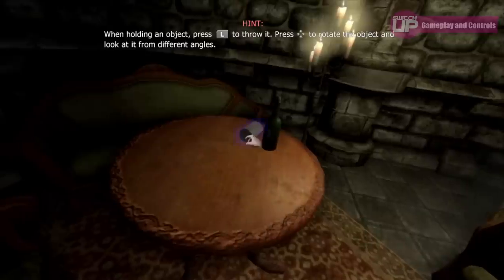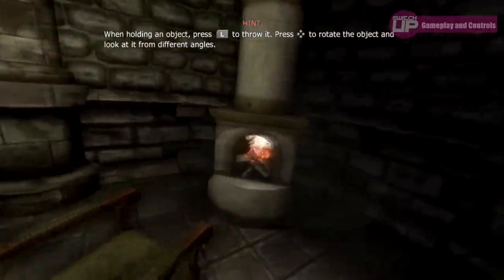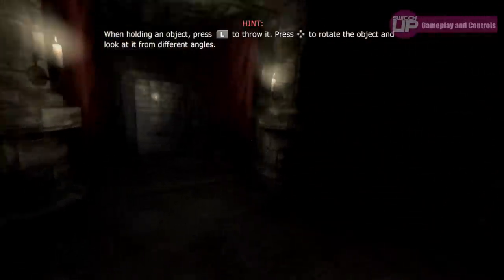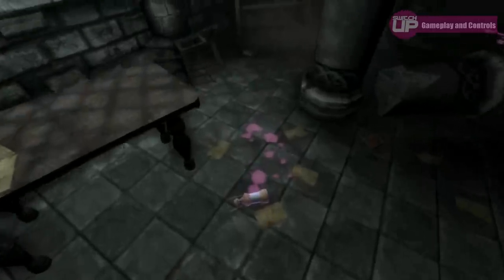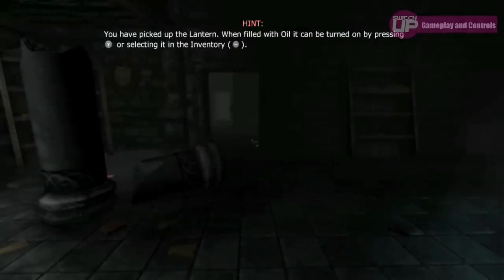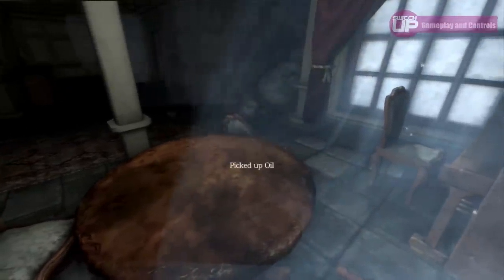To assist you further, you will find tinder boxes that can then be used to light the candles scattered around the castle on a variety of candelabra, and will also acquire a lantern early on that can be filled with oil should you find it. Both tinder boxes and lantern oil are in scant supply initially, although I never found myself in danger of running out, but having said that I was quite conservative with my use of them just in case.